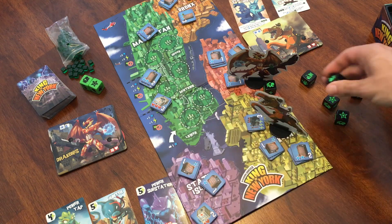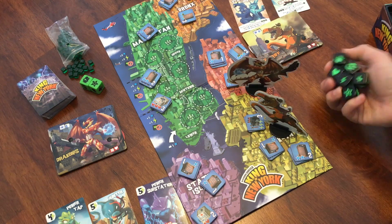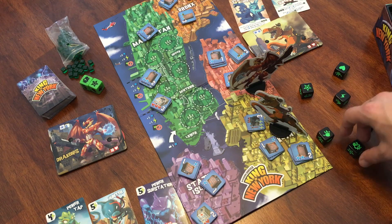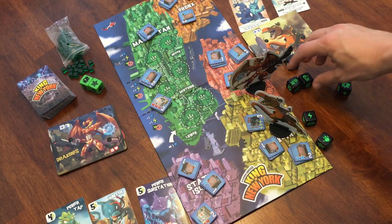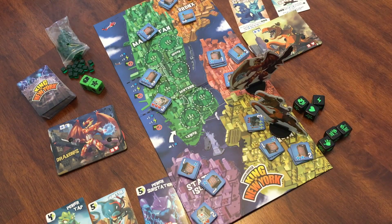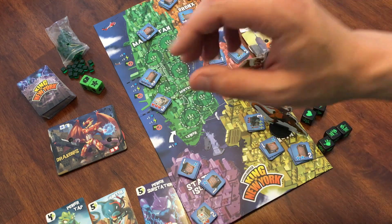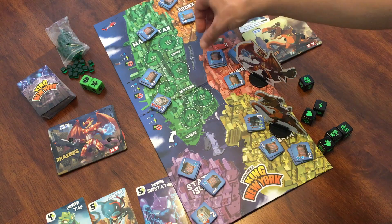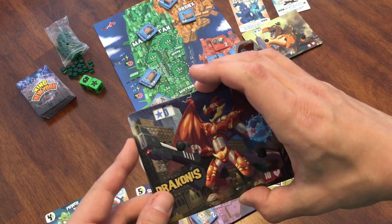The Gigasaur rolled the highest, so they get to go first. We now roll our dice, and we get to set some aside and re-roll up to three times, setting dice aside as we see fit. We're keeping a power token and an attack symbol. We're now going to take two of these building destruction symbols, and the final roll we end up with an ouch, a health, and a power. This means we take two of the buildings and destroy them — these particular buildings each give one victory point, so we take two victory points.